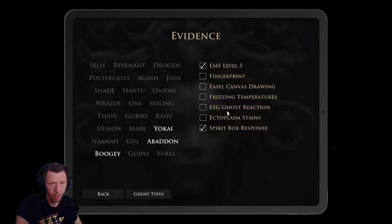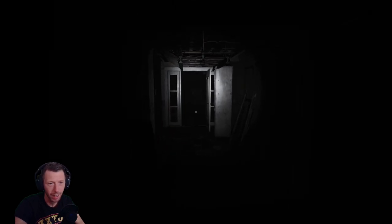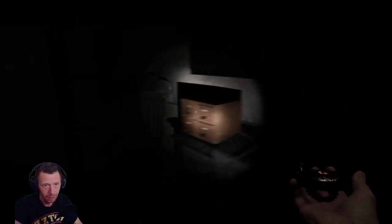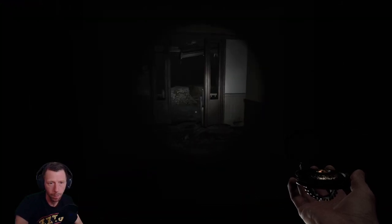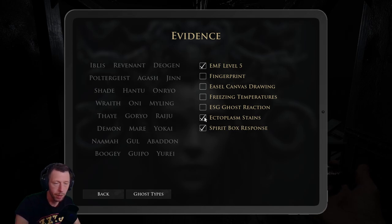Let's get the ESG thing. Holy crap, this game is scary as f*** man. I should have dropped this. We only have the equipment. The ectoplasm — that leaves out all the ghosts. Could also be a Banshee, but I haven't seen any frozen stuff. Also I can leave out easel and fingerprint. Could it be? Yeah, we can leave out fingerprint, can leave out easel, can't leave out freezing temperatures. No.